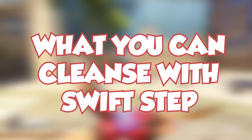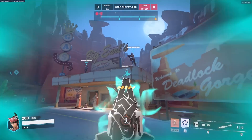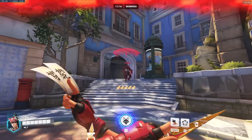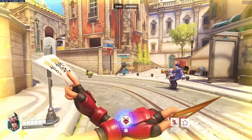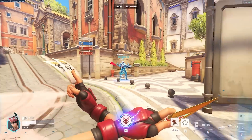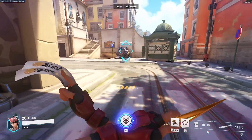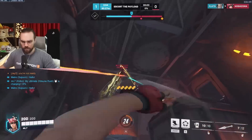Section two — what can you dodge with swift step if timed right? Everything: High Noon, Vibe Bomb, Mei's ultimate freeze, Earth Shatter, Orisa ultimate, Sombra EMP, and the list goes on. It's important to mention there's a small cast animation, so try to predict when a Roadhog hook is about to come rather than waiting until the last second. Section three — what can you cleanse with swift step? Junker Queen's bleed, Junker Queen's knife, Junker Queen's ultimate, Mei's freeze.